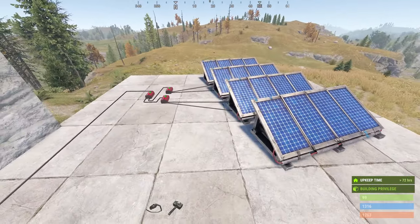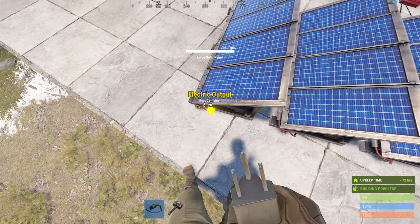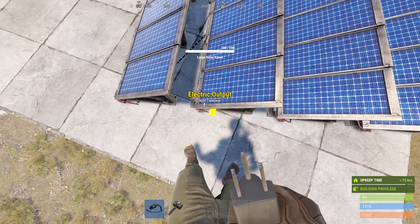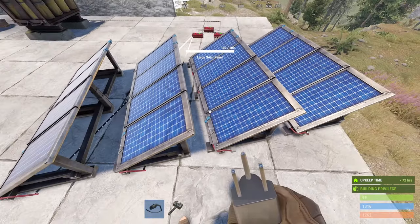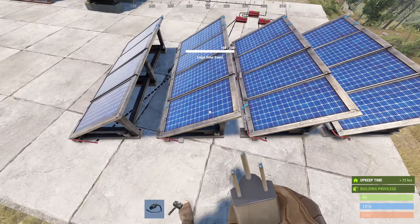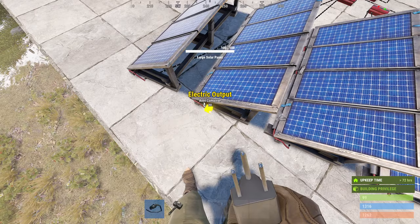Solar panels — just in case you're not aware — have one power output. The maximum each fully-healed solar panel can produce is 20. If it's damaged it will produce less; I think it's pretty proportional, so if your panel is at 50% damage you'll only get about 50% output. These are getting 20 because they're in full sun at the moment.